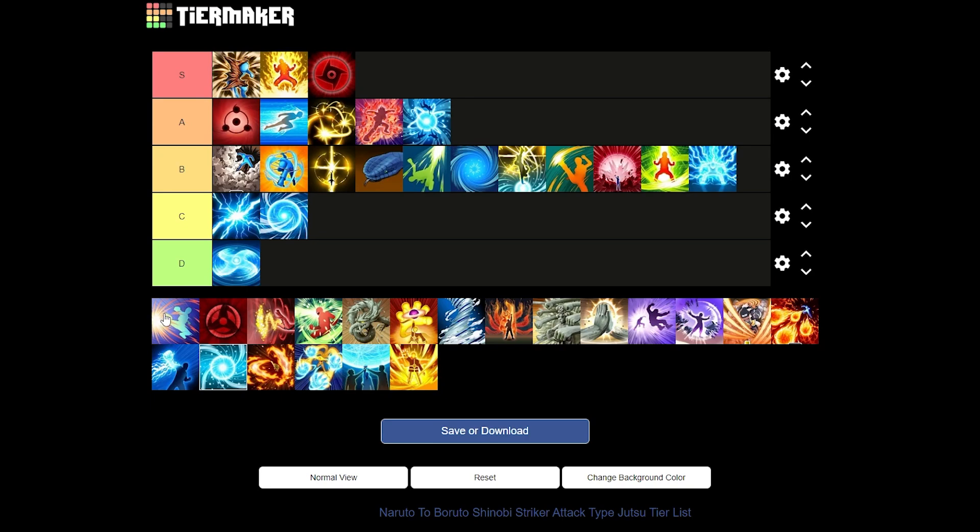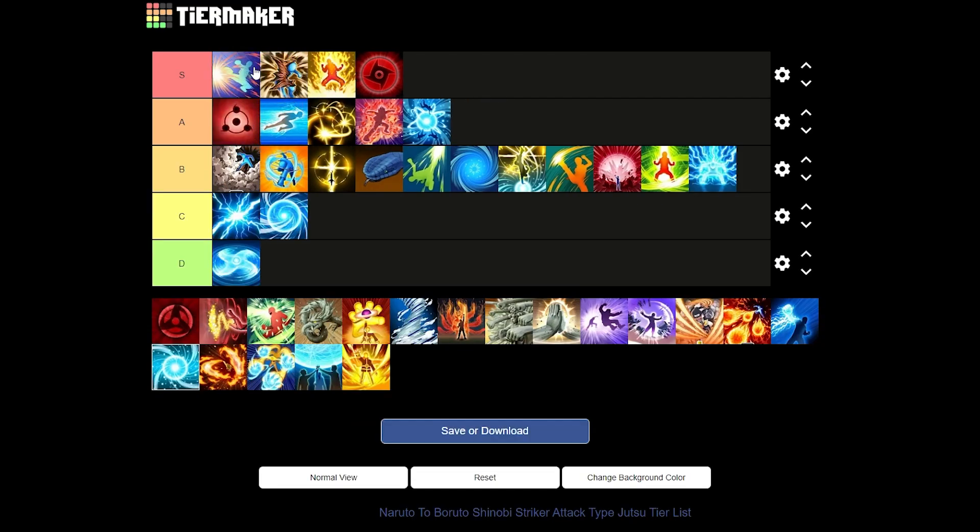Next up we have Dynamic Entry from the Might Guy DLC. I love this jutsu — it's S tier. You gain a defense boost and it hits your enemies with a kick that does good damage and can break guard. The main thing though is it raises your defense, which can literally save you from dying. You get it at a medium pace, around a 15-16 second cooldown. You will see everybody using it because it's very useful.